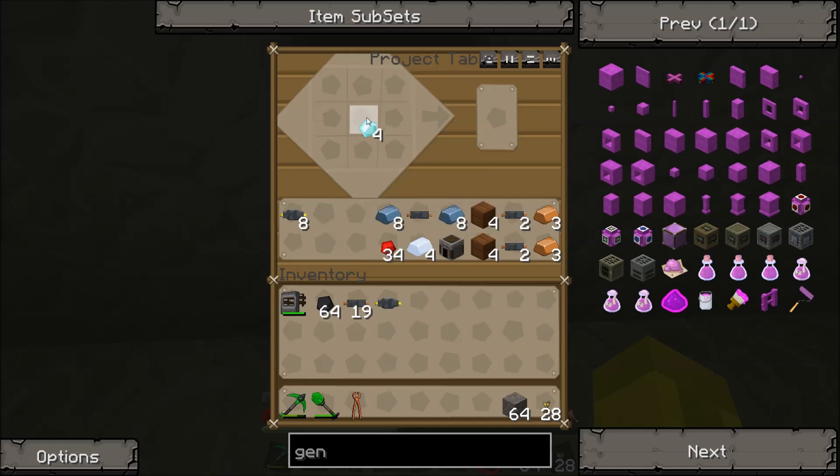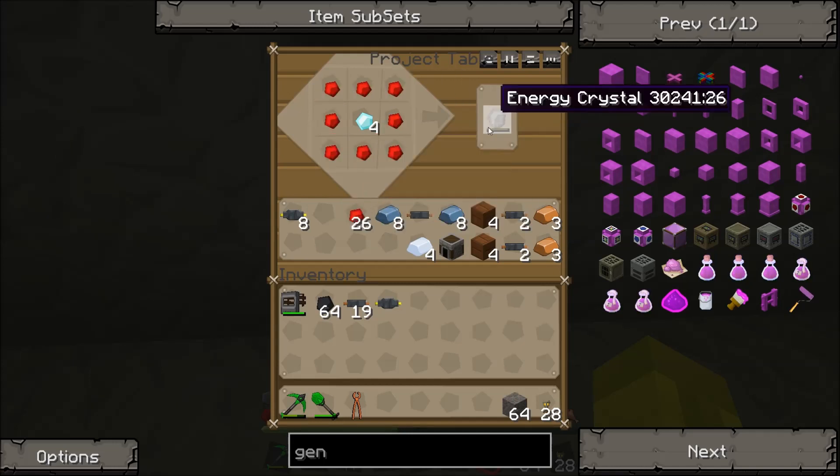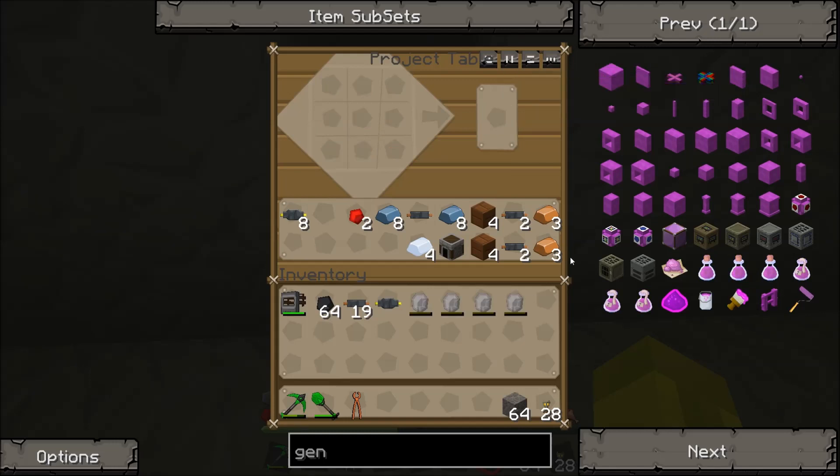You're also going to need four diamonds. I know this is a bit pricey, but this is for storing your energy. I'm going to make an MFE, which is quite a beast of a storage unit — there is one bigger, but we won't need that yet. If you're a bit stingy and can't use diamonds, look at the recipe for a bat box — that's the cheap version. Right, we're going to need four energy crystals.